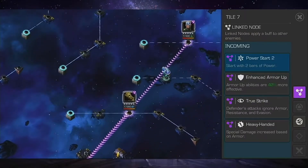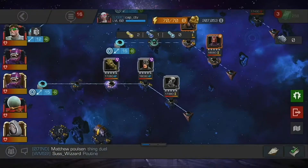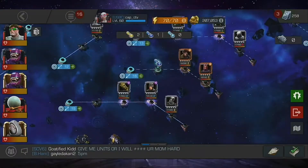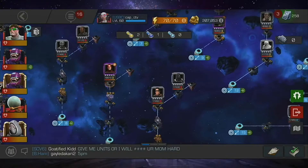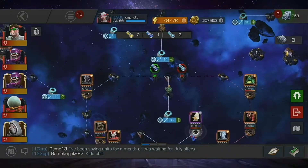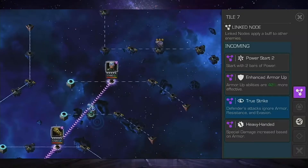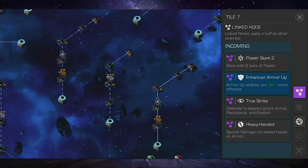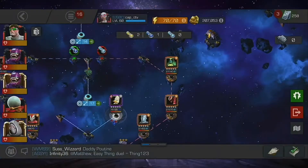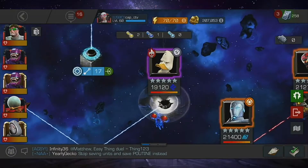Howard the Duck at this point — the nodes you've taken out are Heavy-Handed, Special Damage Increase based on armor, and Enhanced Abilities. So you've only taken out the one node. If you go back to Howard the Duck, you still have True Strike — no biggie — and Hits Armor Up, so you're not going to hit as hard because of that. Power Start means he starts with two bars of power, so going into this fight just bait out that L2 right away — be ready for it at the beginning.